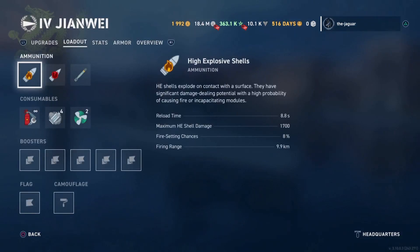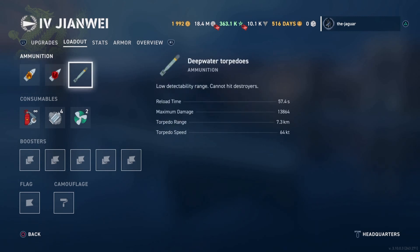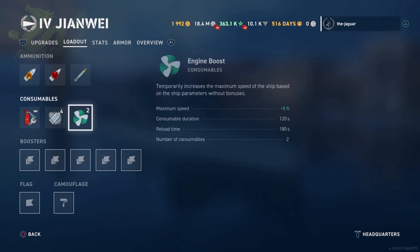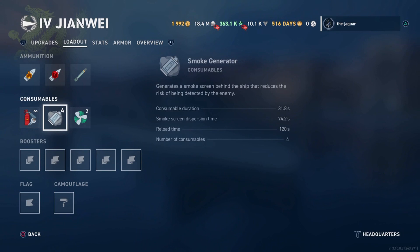Let's take a look at the loadout. As for ammunition, we have high explosive shells, armor-piercing shells, and deep water torpedoes, which we'll get into in a little bit. As for consumables, you have your normal damage control party consumable. Duration is 5 seconds, reload time is 40 seconds, and the number of consumables is unlimited.